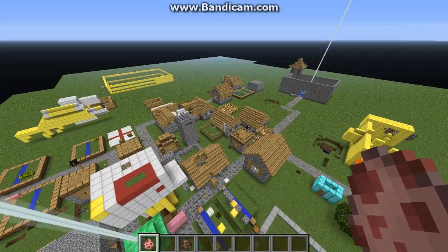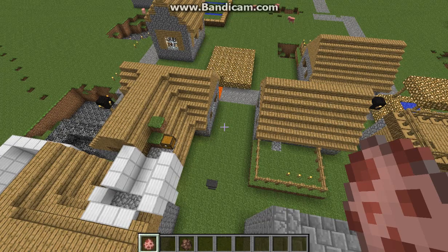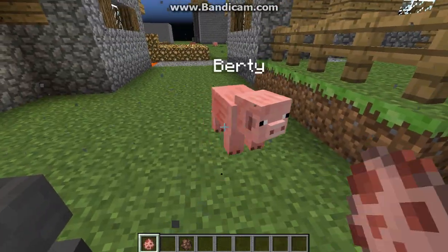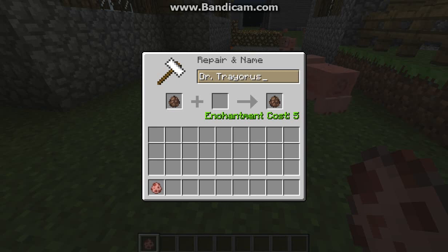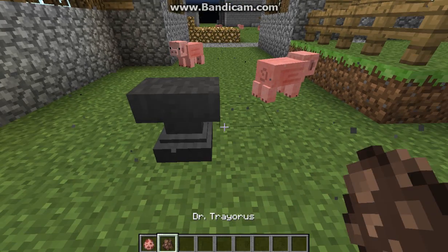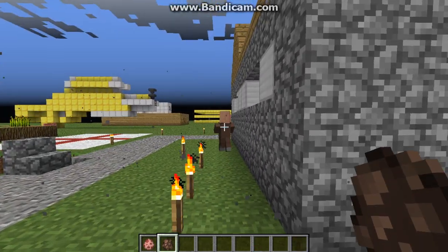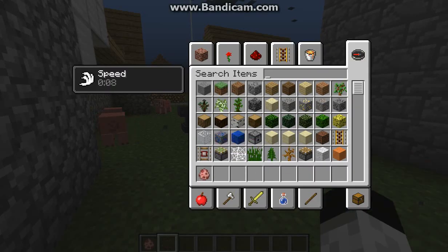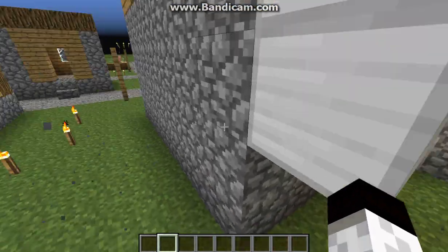I go back to my anvil — where are you — oh here you are. So now I got Bertie. So now I'm going to name this one Dr. Traoros — I don't know how to spell it, but you can just leave it in the comments. So here, Dr. Traoros, right over here. They can go into your home, buddy. We got two Berties, yay!